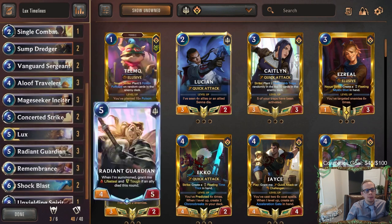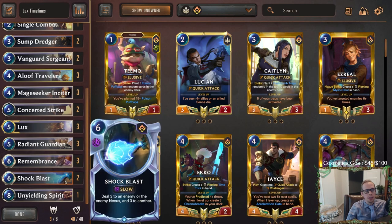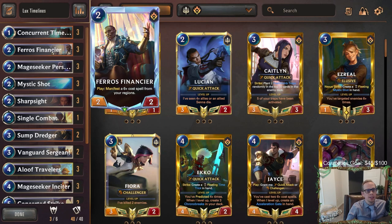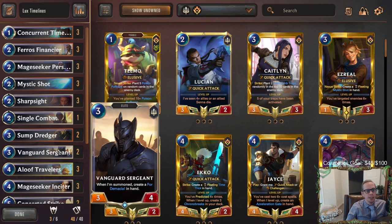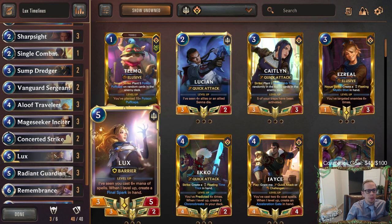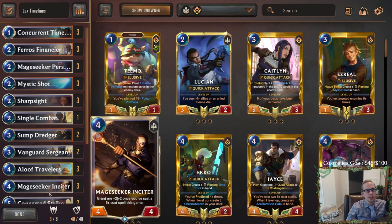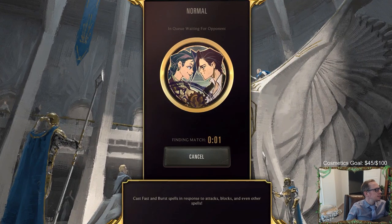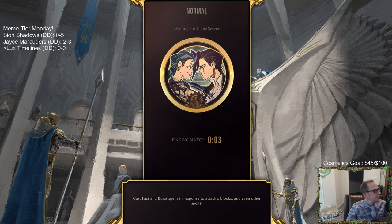We're going to combine Concurrent Timelines with a bunch of six-cost spells: Remembrance, Shock Blast, Unyielding Spirit, plus Pharaoh's Financier to create six-plus cost spells, plus Vanguard Sergeant making four Demacias. The six-plus cost spells will help Lux and enable the Mage Seekers. We're calling the deck Lux Timelines — our last of three viewer-submitted decks today.